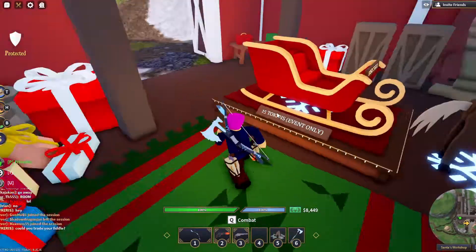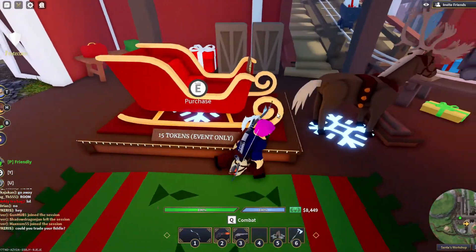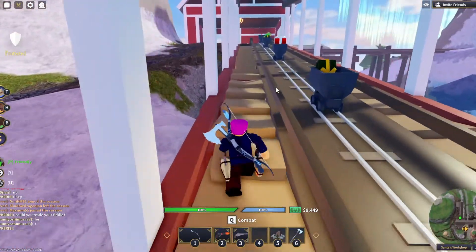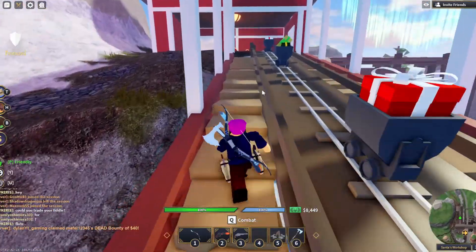That's the shop — you can get the Santa suit, there's a sleigh, and there's a reindeer. The sleigh is only for this event and you can attach it to any horse you want, like the reindeer. That's about it for Santa's Workshop — there's a bunch of presents set up pretty nicely.